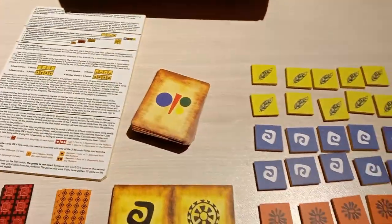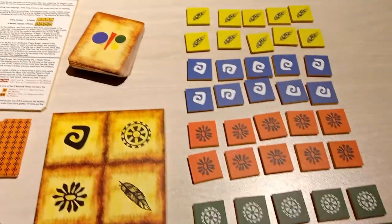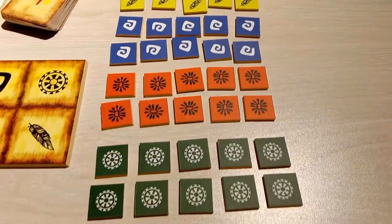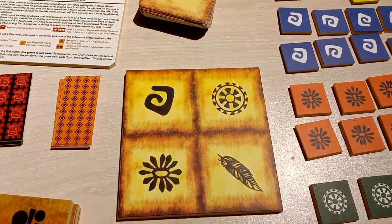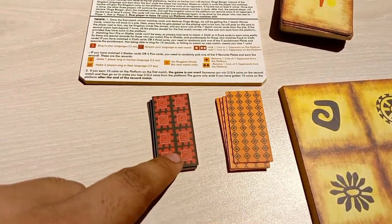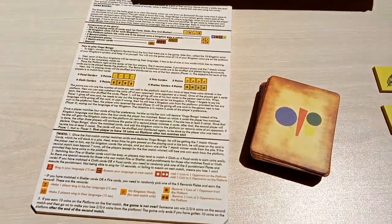We have 16 playing cards — four cards for food, four for clothes, four for fire, and four for shelter. Next we have 40 kingdom coins, distinguished by their symbol and color, with 10 coins for each kingdom. Next we have the platform where coins are placed once a kingdom gets a match. And then we have the five reward plates, five punishment plates, seven match winner cards, and the manual.